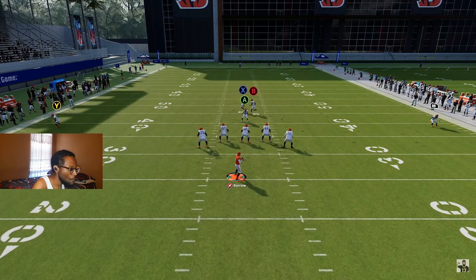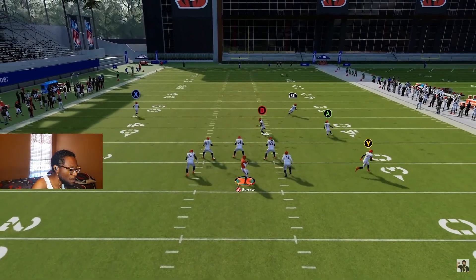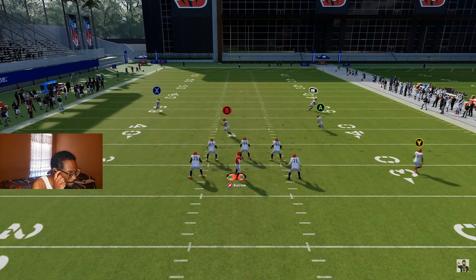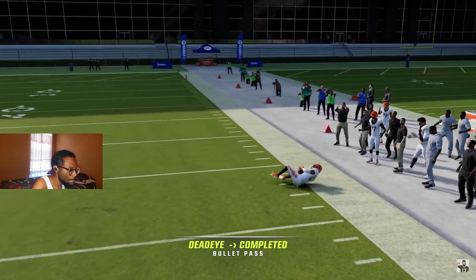Lastly and most importantly is the possession catch — you get this by holding A on Xbox or X on PlayStation. This means your receiver will try to secure the ball, get down, and avoid hits. Near the sideline, this is important for making sure he taps his toes and doesn't go out of bounds.